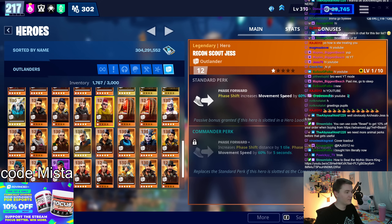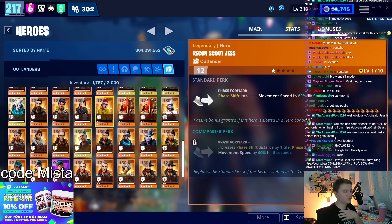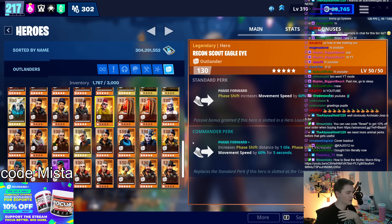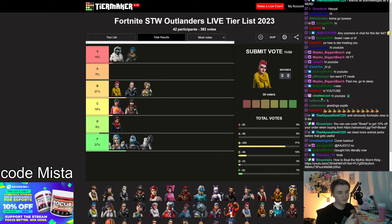This is Recon Scout Jess — basically just a movement speed bonus. When you dash, you move 60% faster. Recon Scout is kind of nice — you move faster after you phase shift. Not an insane ability, just a nice thing that exists.